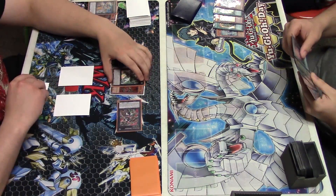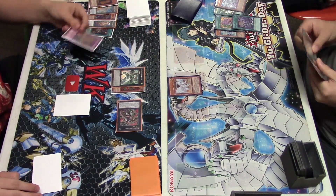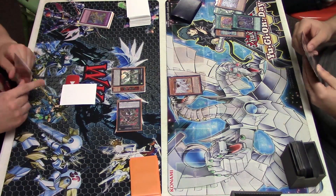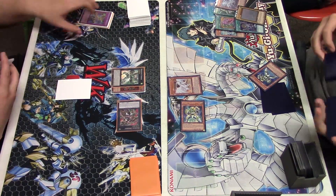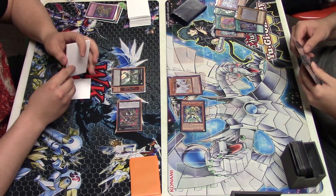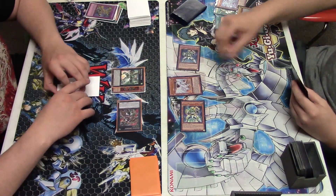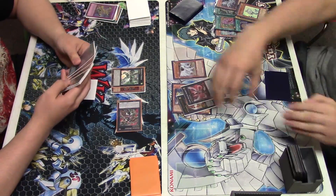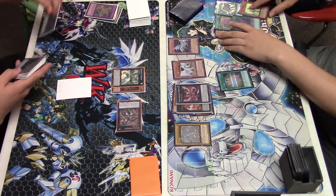I decided to use it on the Silver's Cry. He goes to banish the Debarrier, I chain it, and I call Synchro when I should have called Ixiz. I don't know why I had to worry about my Ixiz being negated — it literally would have put me in such a better position, but I was under Max C and I didn't think he was about to do what he was going to do.